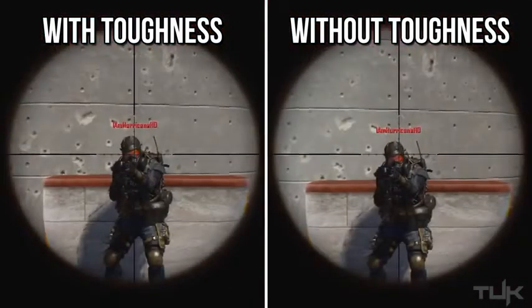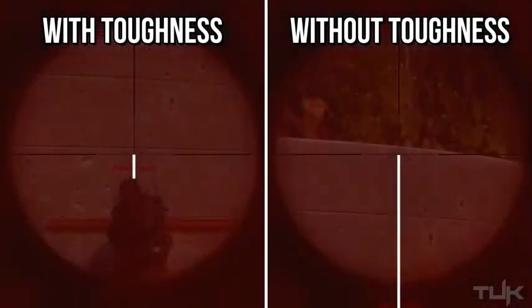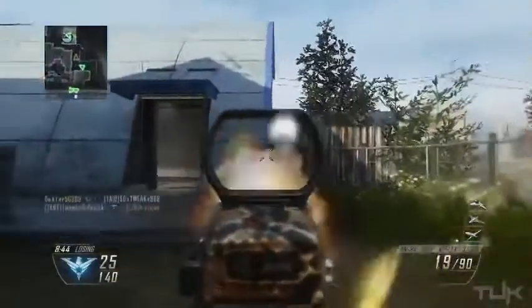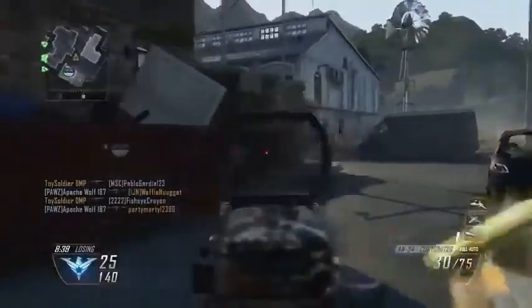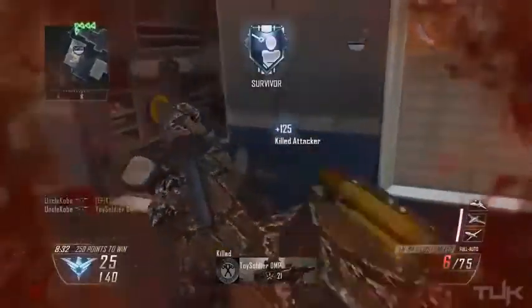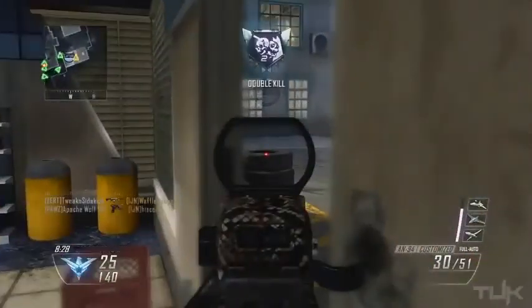Lastly, I tested with the snipers and the difference appears identical to the other three weapon types as well. But obviously with snipers it is even more important because when you're taking bullets you basically lose all vision of your enemy, as you can see here. From this, I think it's needless to say that toughness plays a huge role in keeping your aim on target and is basically a necessity for almost every weapon and class — with shotguns you don't really need it, apart from the KSG.